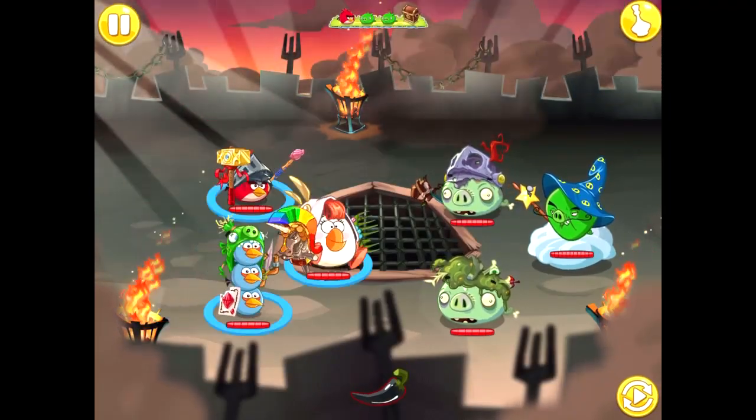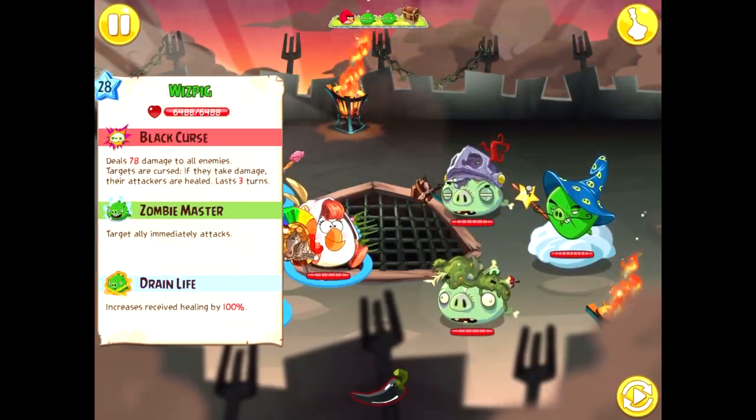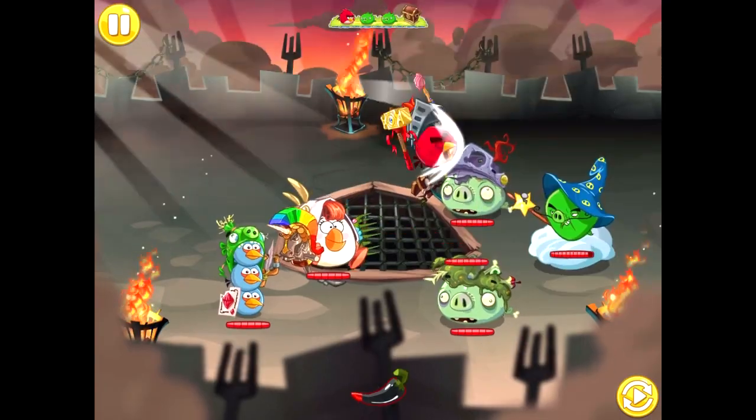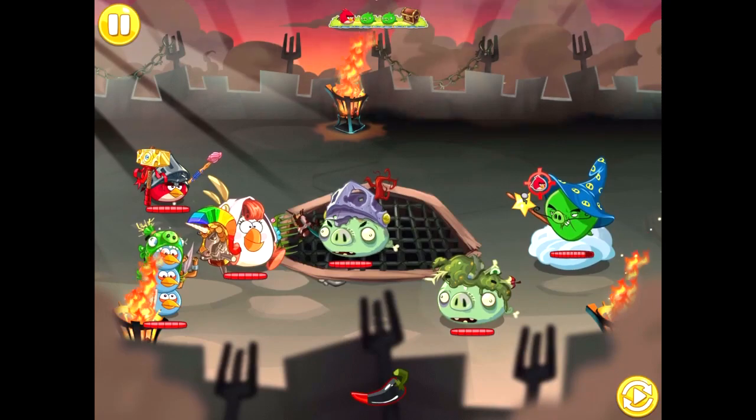We enter Wizpig's Castle with Red's Knight, Matilda's Cleric, and the Blues' Tricksters. They're the main combo that's gotten me through the game, due to Red's Knight Shield, Matilda's Healing Shield, and the Blues' Cleansing Effects.